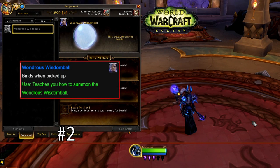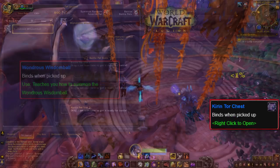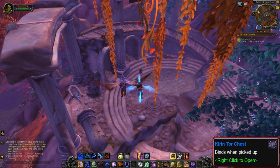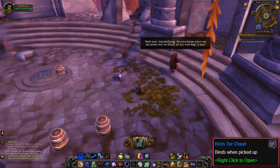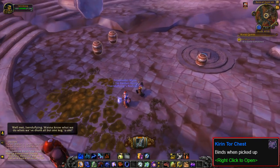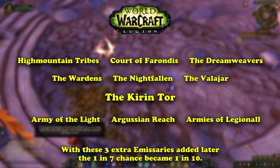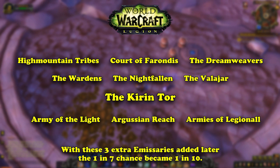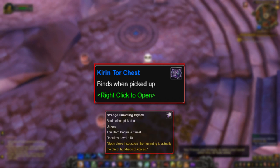At number 2, we have Khadgar's Floating Head from Legion. The Wondrous Wisdom Ball has a very small chance — less than 1% according to Wowhead comments — to drop from a Kirin Tor Emissary Cache. People have been farming for this unique pet ever since it came out several years ago. What makes obtaining this pet so time-consuming is that the Kirin Tor Emissary Cache can only be obtained after a player has completed 3 Kirin Tor World Quests throughout the Broken Isles while the Emissary Quest is active. Since there are 9 total Emissaries in Legion, there is only a 1 in 7 chance that Kirin Tor will even be up on a given day, since Emissary Quests are only up for 3 days and no 2 Emissary Quests are up at the same time.